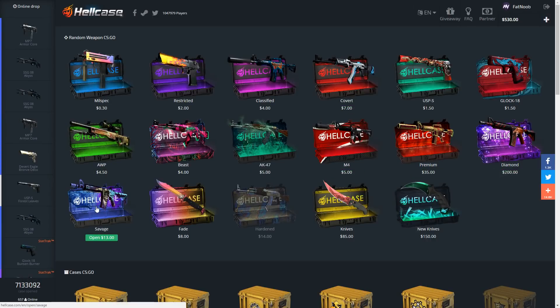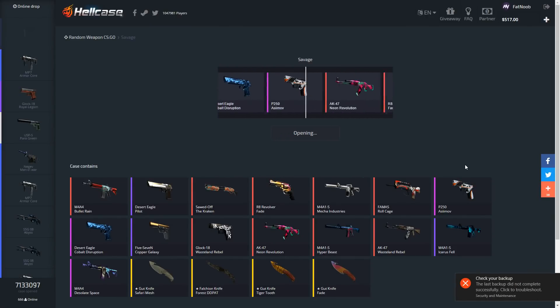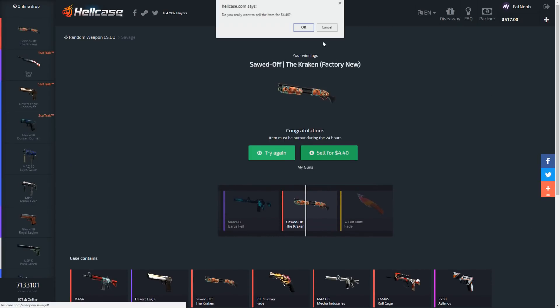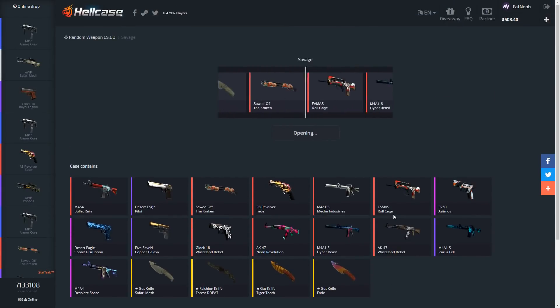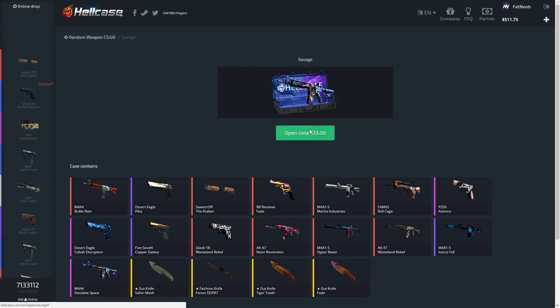Let's open up the savage case — this is actually new as well. We're not gonna get the Icarus Fell — dang it. Four dollars lost. Let's open up another one; maybe we can get a knife. I've never seen anyone get a knife — I think I almost got a Fade once. Just as I said that I unboxed... that would have been awesome.